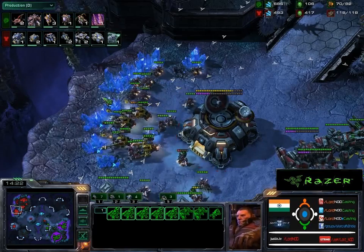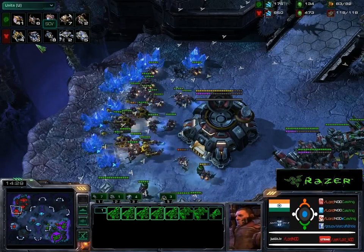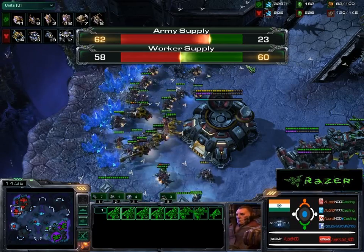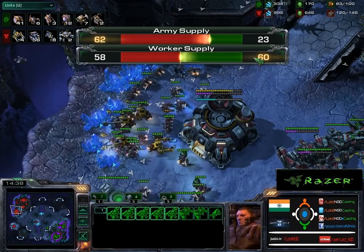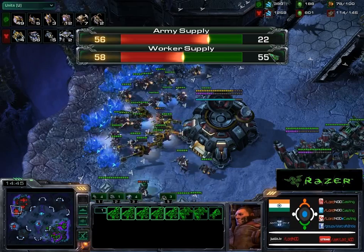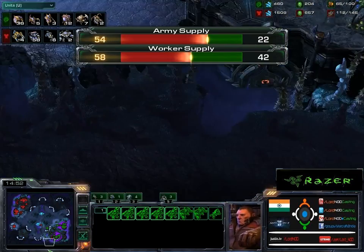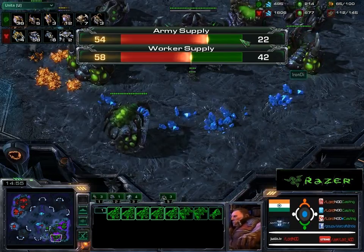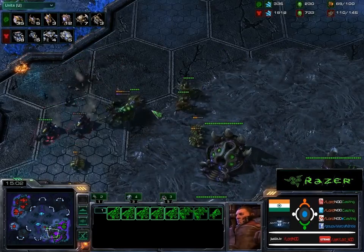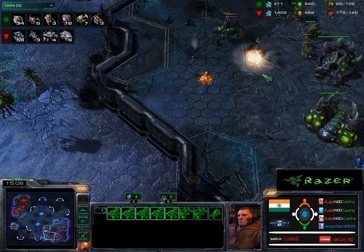Here comes the matchup. The Hellions go straight into the Zerg's back line. Worker supply is 57 to 60 — they're just falling away. 58 to 60... 58 to 58... 58 to 55... 58 to 50... 58 to 40. All those workers have gone down. This is near GG — there is no production left.